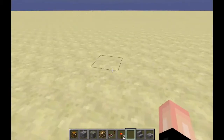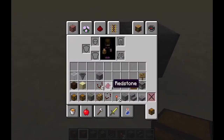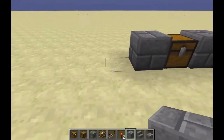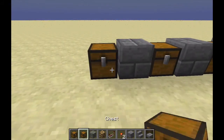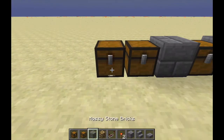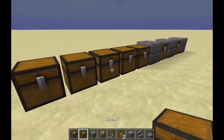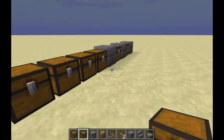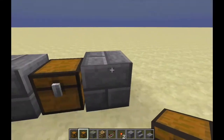We start right here with a block. We put a chest, a block, a chest, another block, one chest, a trap chest, another chest, another trap chest, and another chest. We can use as many of these chests as we want.